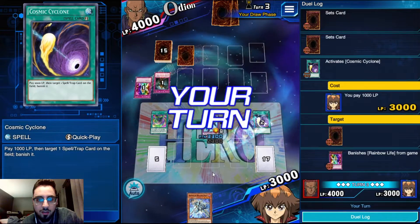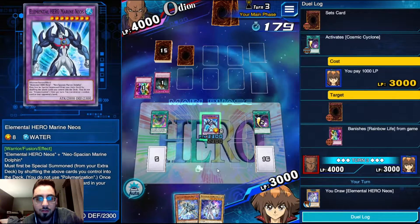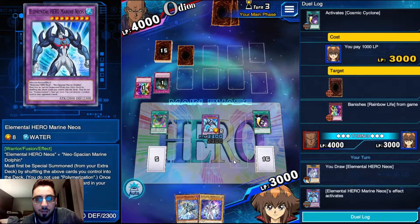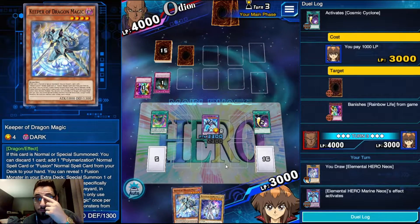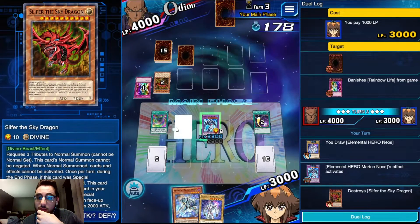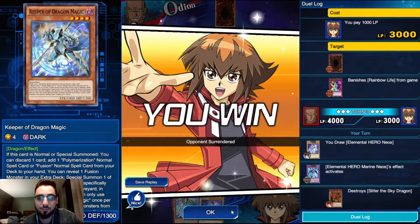He's going to set two here. I'm just going to snipe one in the end phase - hit the middle one, why not. Rainbow Life, that's good. Activating Marine Neos to bait out some back rows before we commit our Keeper of Dragon Magic. He sniped Slifer out of there so it's a Slifer deck - that made him scoop. Alright, that was pretty quick.